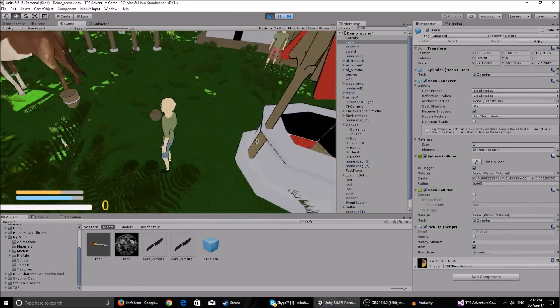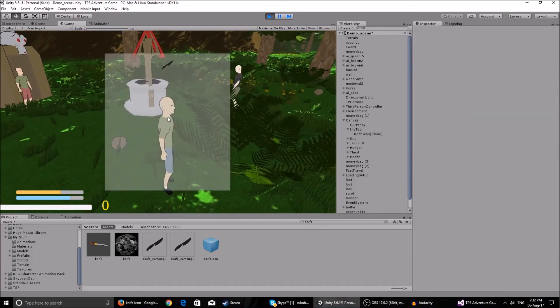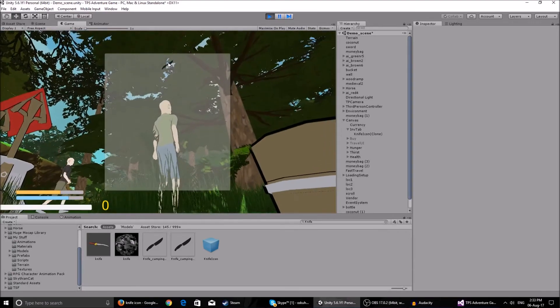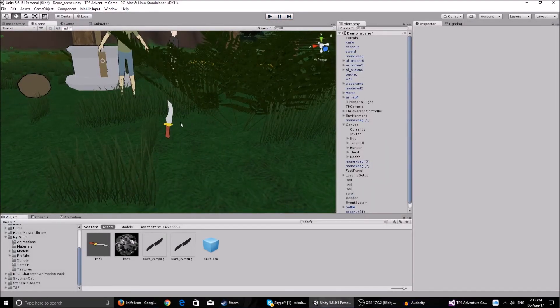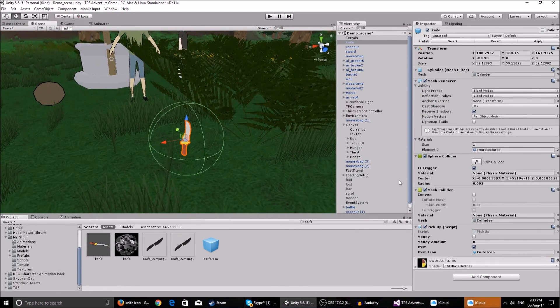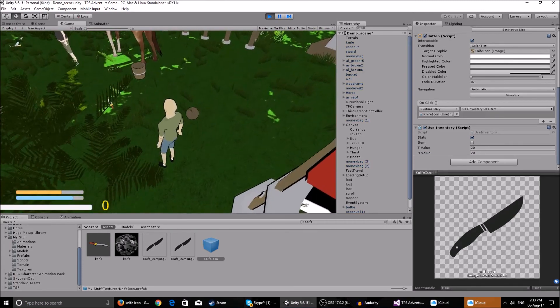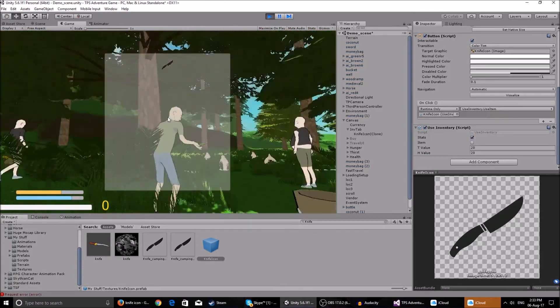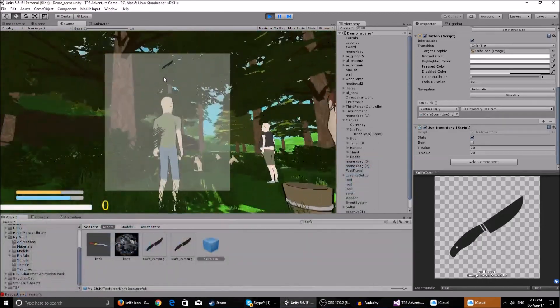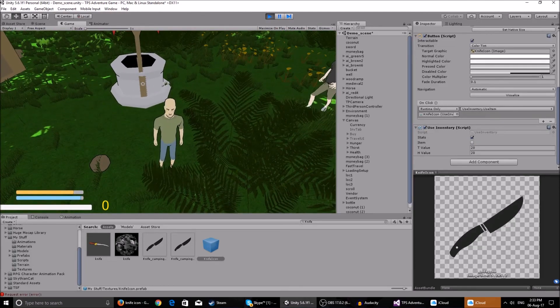Let's test it. Walk up to the knife, press E - it disappears. Press Tab and you can see the knife in the inventory. Nothing happens when you click it because we haven't made knife functionality yet. But if we temporarily set it to stats with thirst 20 and hunger 20 - pick it up, click on the knife, and you can see it restored your hunger and thirst. So that works.